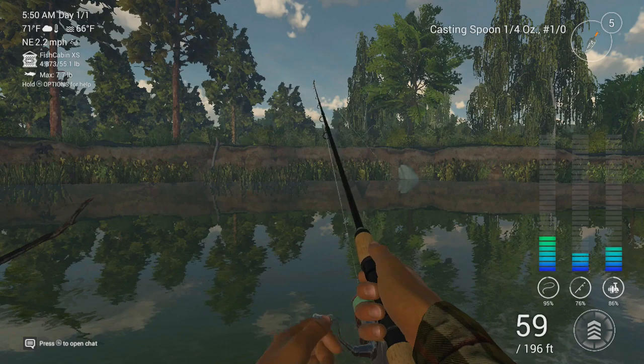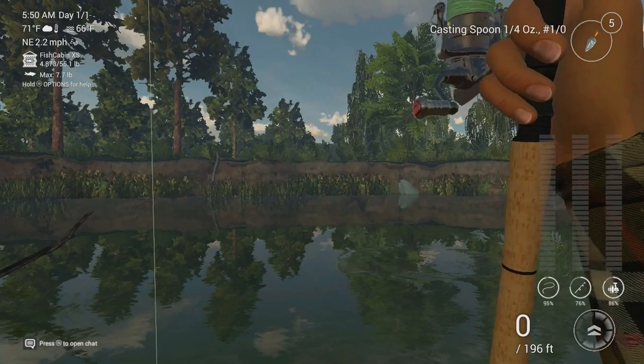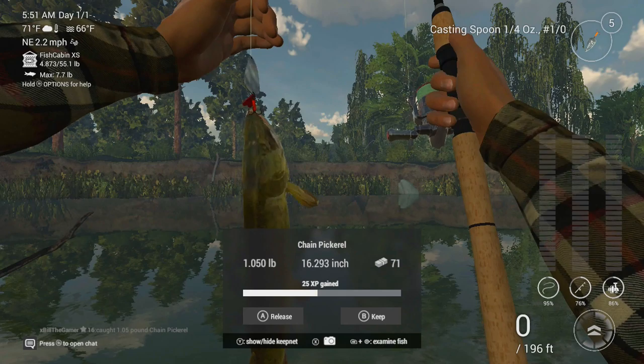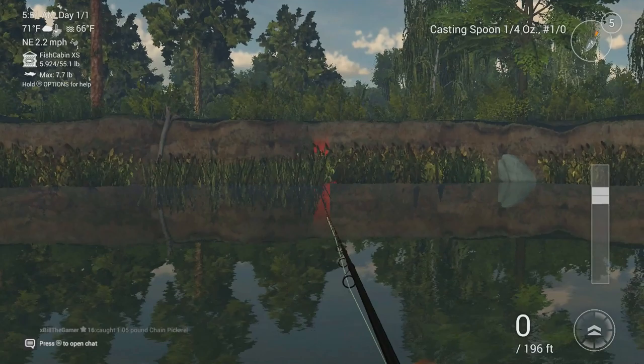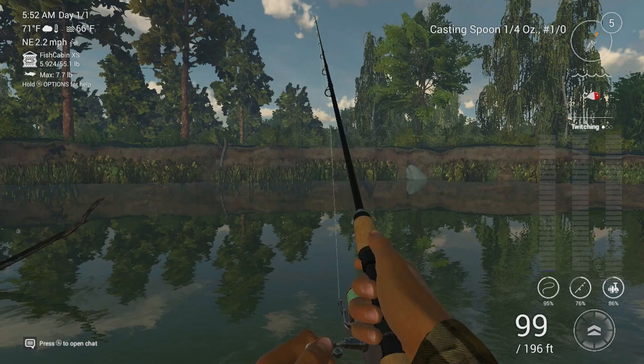No idea what this is — I'm hoping it's a Pickerel. There's a jump. Pretty sure it is. Nice chain, just over a pound. 25 XP, 71 bucks. You are going straight in the net. And I think we'll go for one more — it's been good in this spot. We've had consecutive Pickerel. Let's see if we can get one with back-to-back casts. I'm going to stick to twitching because that's what's been working.